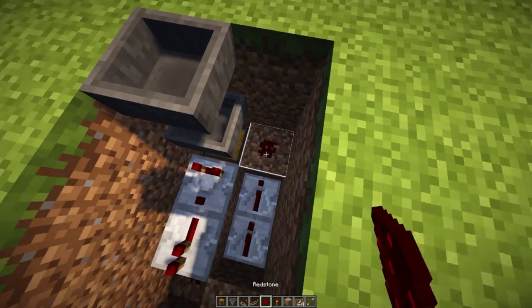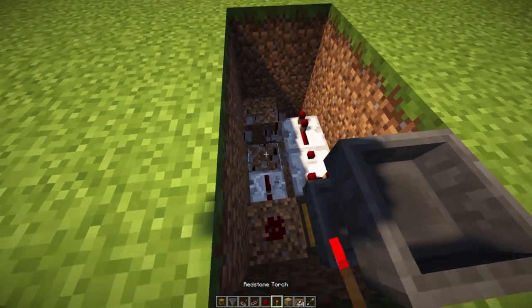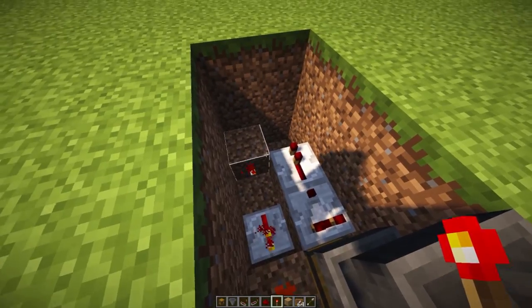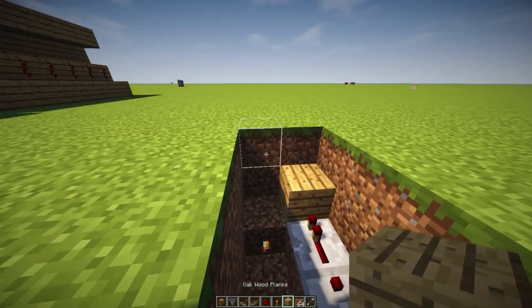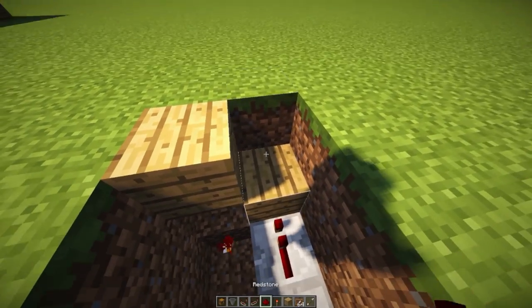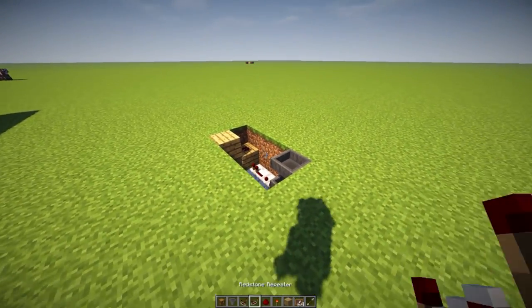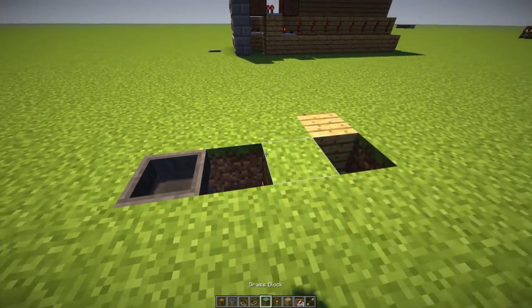Place another redstone repeater right over here and another one over here, then place down a bit of redstone right over there. Grab yourself a torch and place it on this end — that should power up the redstone. Place down a block of your choice right above here, another one over here, and place down a bit of redstone on top. Then cover up your system for now and we'll get back to adding currency later.